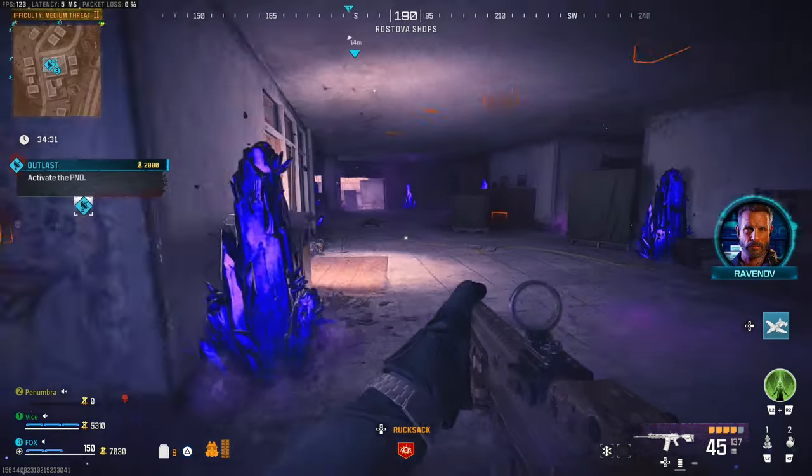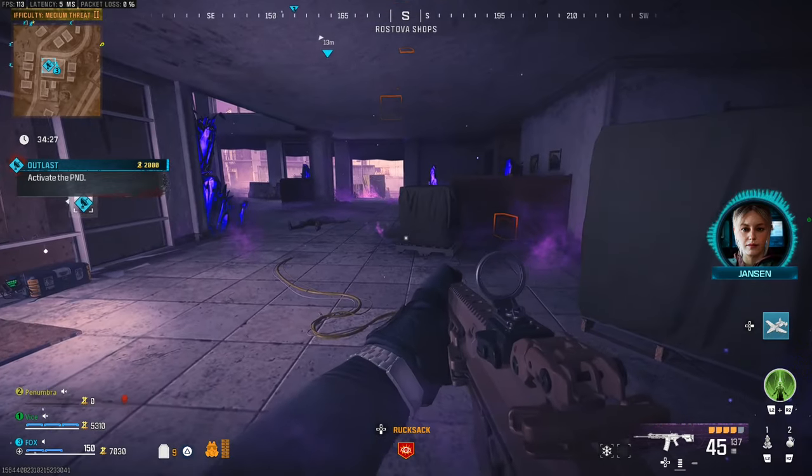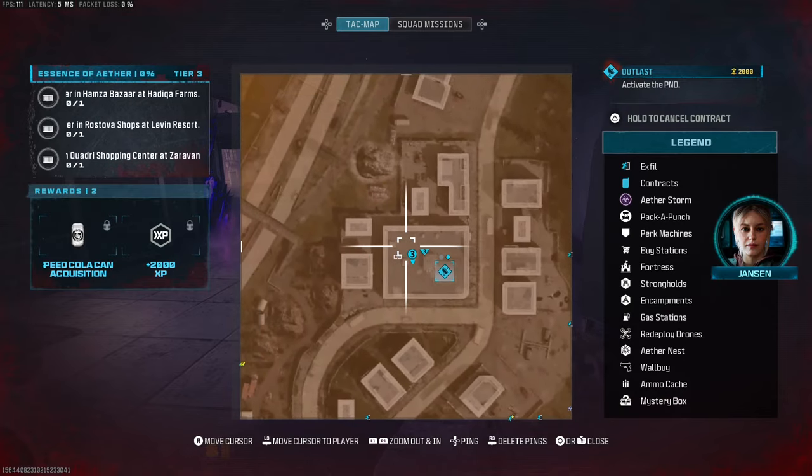Yo, what is good people, it is your boy Zeus here today and I'm back with a Modern Warfare Zombies tutorial guide. This one's going to be the Essence of Ether, so you'll need to collect three containers dotted around the map. This is the first location for the first container.